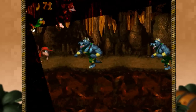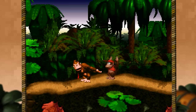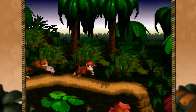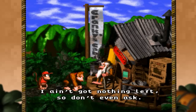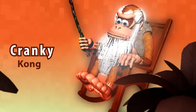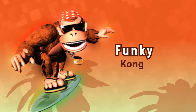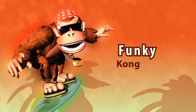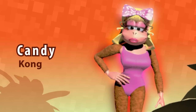Donkey Kong is best suited to take on more heavily armored enemies, while Diddy Kong is lighter and more maneuverable. You can switch between the two at any point during the game. DK can also utilize the services of his Kong relatives: Cranky Kong, whose specialty is sharing hints and advice; Funky Kong, who provides transportation to and from various levels; and Donkey Kong's love interest, Candy Kong, who helps you save your game progress.